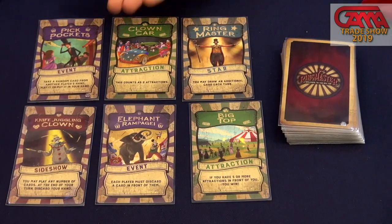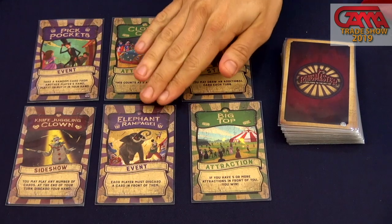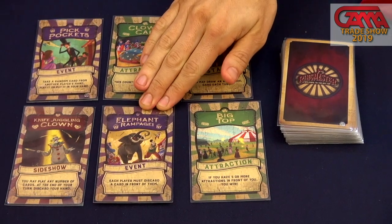This game was inspired to be the simplest game Justin has ever made in terms of teaching. The rules are just this — that's all you get. You start with a hand of three cards, each turn you must draw cards, and you may play a card. Events are one-shot effects: they do what they say and go to the discard pile.